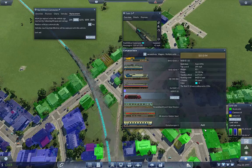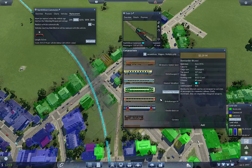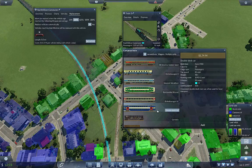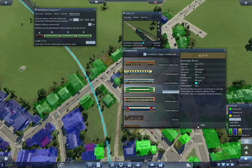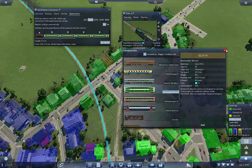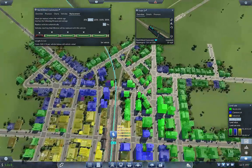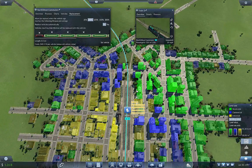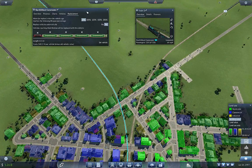We're going to use the new NSB — we don't have the FLIRTs unlocked — so we're going to use the Bombardier at 137 miles per hour, because they hold a lot of people and go fast enough. The double deckers don't go very fast. We're going to do eight of these — 33 a pop — that's math I can't do in my head, but it'll be good.